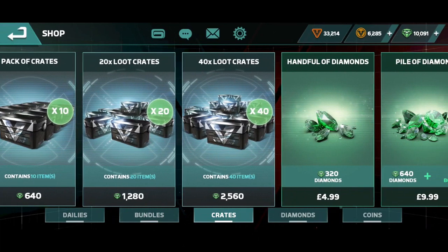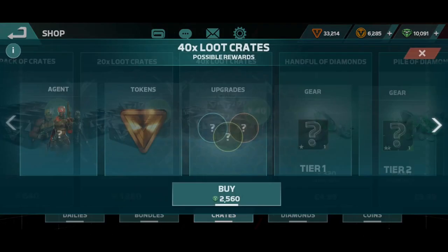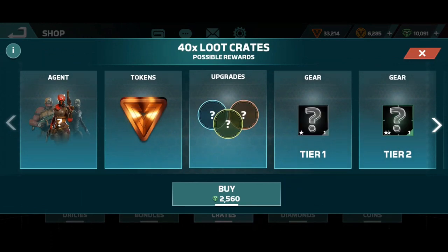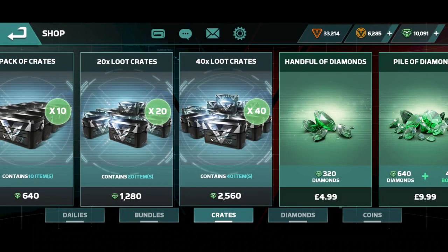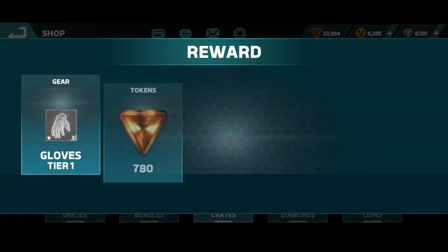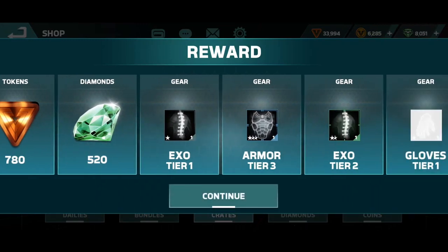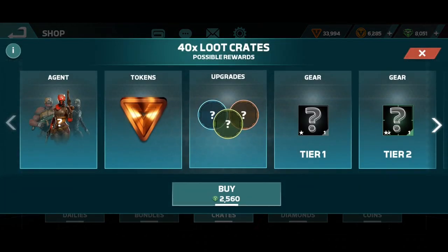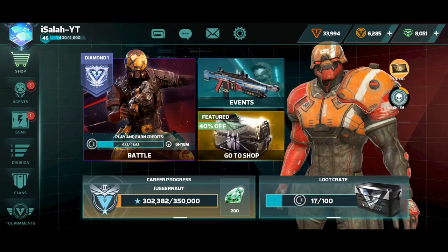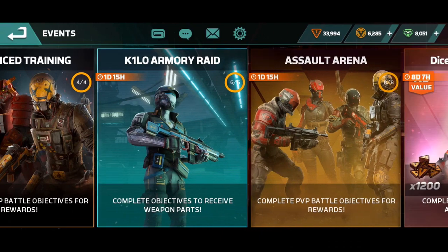I will upgrade it later, but now just for the event inventory I'm going to open the big one as well for you guys. Here is the big one — it's the X40. We are going to open it and see what we get. You get agent, token, upgrade part and stuff like that. We get 520 diamonds back plus token. From here you get agents.